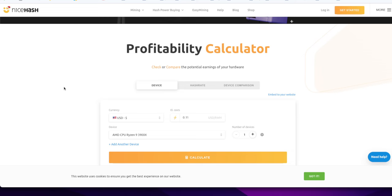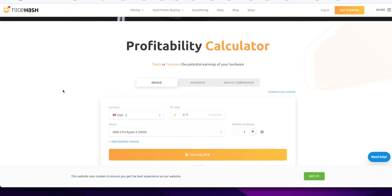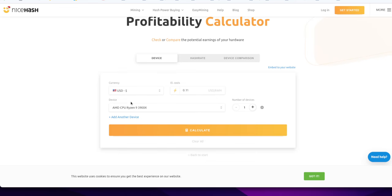For your hardware and your electricity cost. So here I have the old electricity cost at 0.11 cents per kilowatt hour and I'm using an AMD CPU Ryzen 9 3900X. I know people have more powerful CPUs, but I have not purchased any new hardware because if I would have purchased anything new, for the amount of money I've made thus far, I would still not have an ROI on that. I'm just doing this on old equipment from two years ago. It works fine.